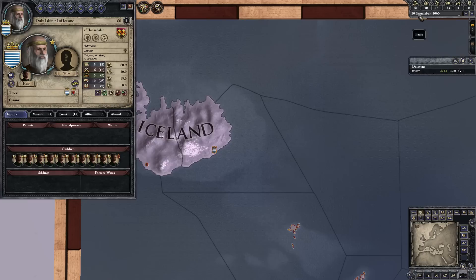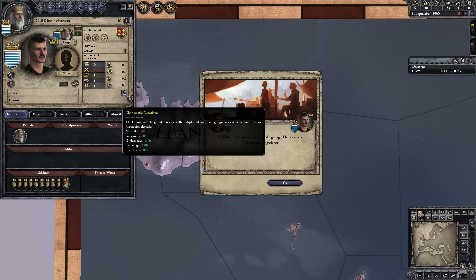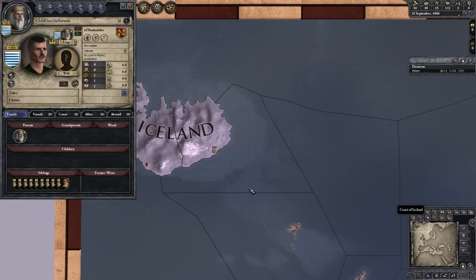Okay, mark one for Charismatic Negotiator. That is the third highest rank — one, two, three, and four — and he got the third highest rank. Next: Charismatic Negotiator. Another Charismatic Negotiator. Another Charismatic Negotiator. Great Eminence.